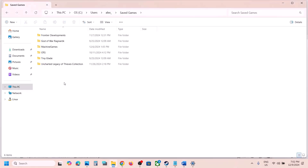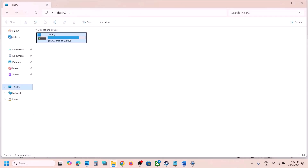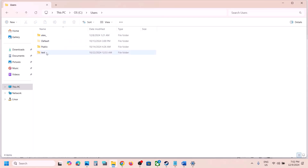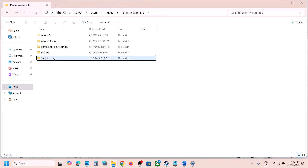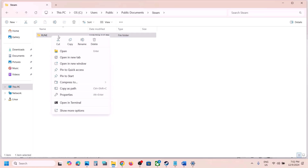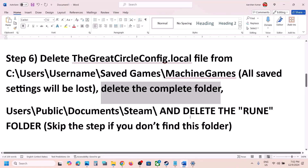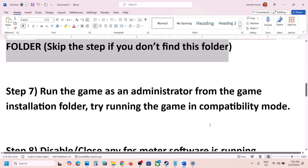The next step is to go to C drive, open the Users folder, open the Public folder, open the Documents folder, and look for a Steam folder. If you see it, right-click and delete it, then launch the game and check. If you don't see this folder, skip this step.